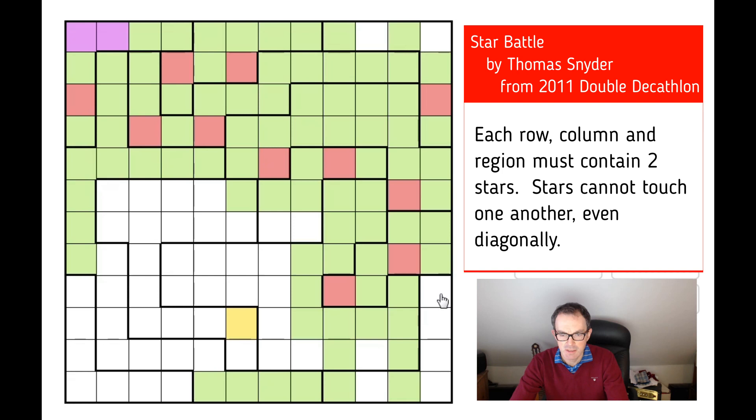There can't be two stars in this region or it'll break the column, so this must be a star. You can see here there can't be two stars in this area, so there must be a star in one of these three positions. I don't know which one, but I know this can't possibly be a star. Ditto here — this can't be a star; there must be a star in one of those positions. This can't be a star; there must be a star in one of these three positions. This can't be a star, therefore this is a star.